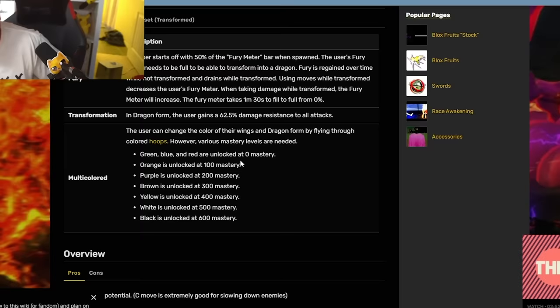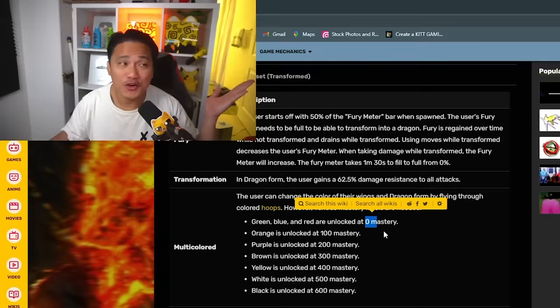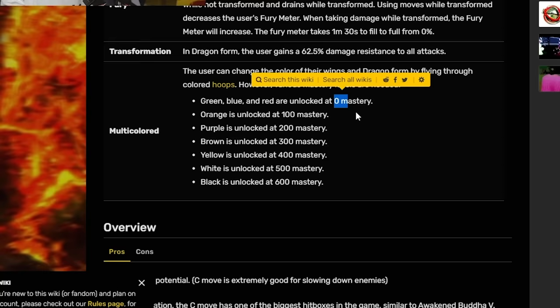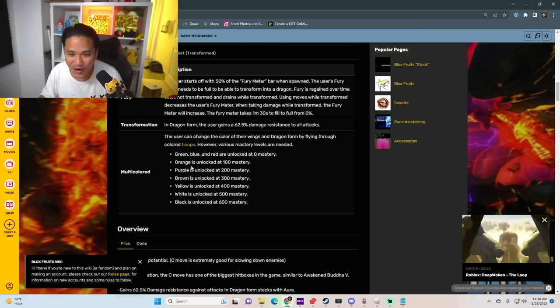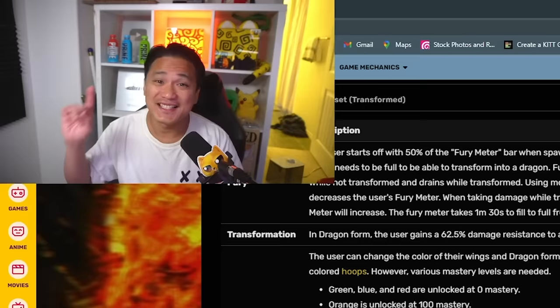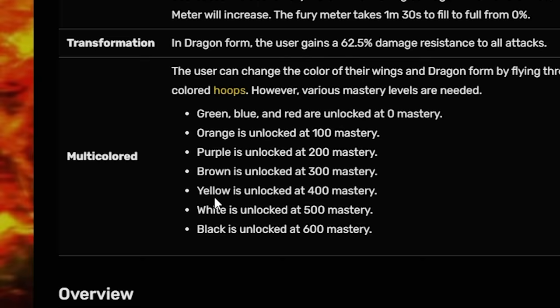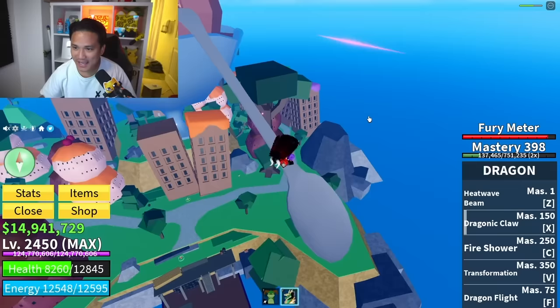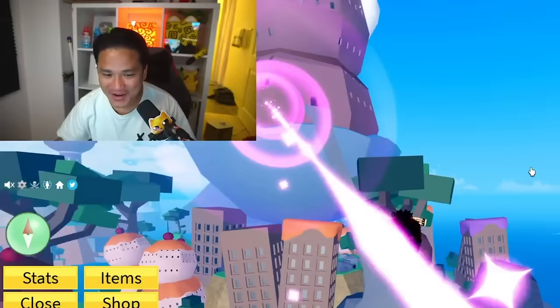Let's see the transformation. The first transformation: you got green, blue, and red. But how do you even get zero mastery? For you to transform you need 350 mastery. So how am I gonna change to orange if I don't even have the transformation? Orange is at 100 mastery, purple at 200, brown at 300, and yellow at 400. So we just unlocked 6 transformations right now. We still need yellow, white, and black dragon. I got two hours left - time is ticking down rapidly. I still have 200 mastery to go.